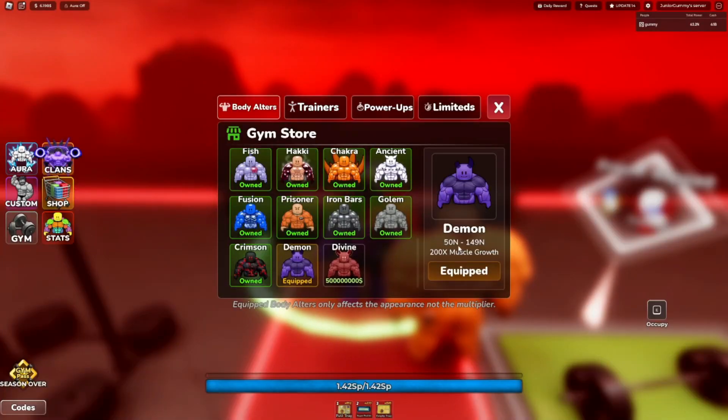If we go over here to the altar section, this gives us a 200 times muscle growth multiplier, and then the Divine Altar gives us a 225 times multiplier. To get that, I basically need to do what I just did two more times, so it'll probably take almost a full day. It's taking me some time since my gears aren't the best — I missed out on a lot of the robux gears, so I'm a little behind.